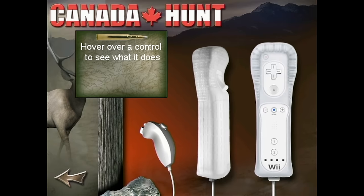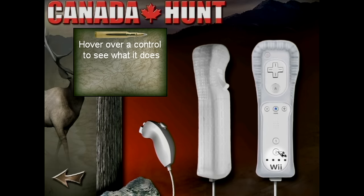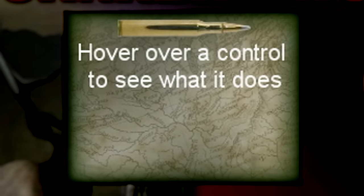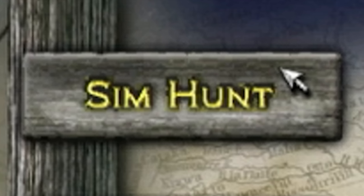Let's see if the help screen can shine a light on how this thing plays. Seems to be a point-with-your-cursor guide for all the inputs, and by hovering over the 2 button on the Wiimote, the text guide fails to load what the button actually does. A literal written guide would have been better than this, so we'll get most of our learning through experience. Let's try sim hunt mode.